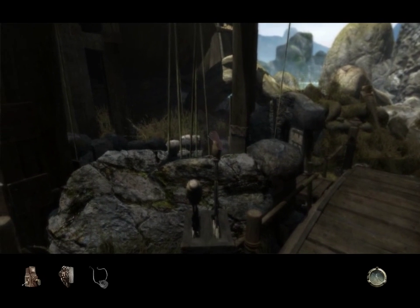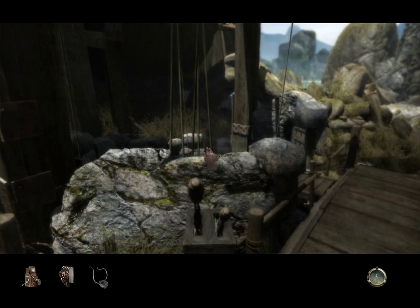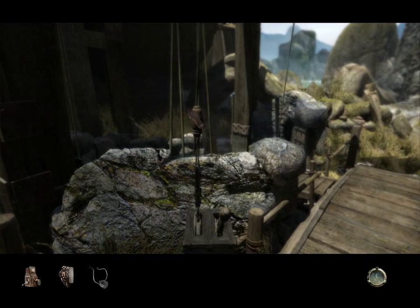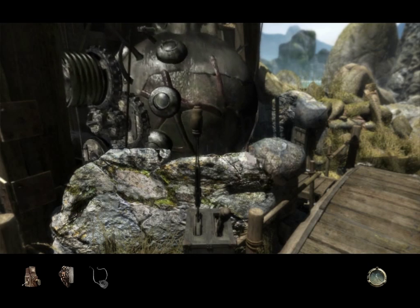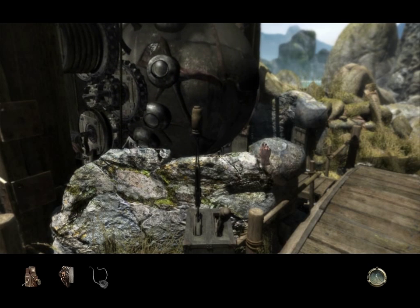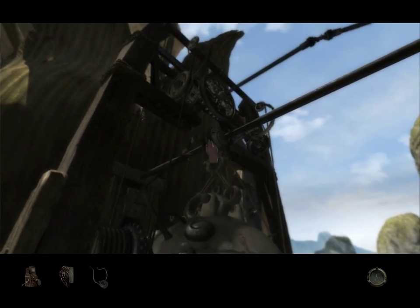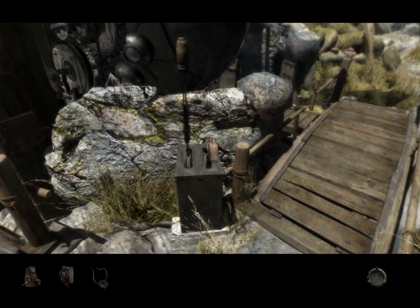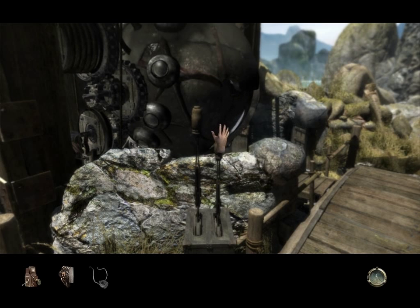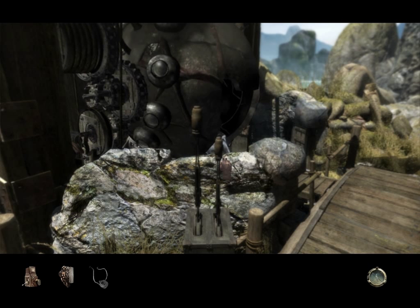There are some controls here. Something appears to happen but it's not clear what. This control raises the harvester. Certainly doesn't look like she's gotten any spare parts yet. Let's try the other lever again — that opens the door. So I guess the door was open while it was underwater, and we closed it, trapping the water inside.